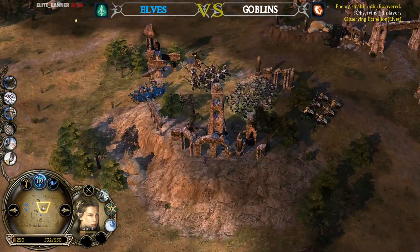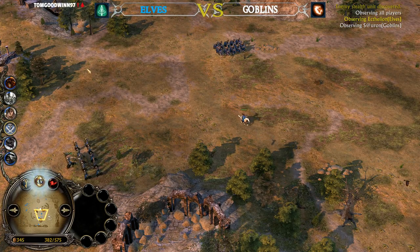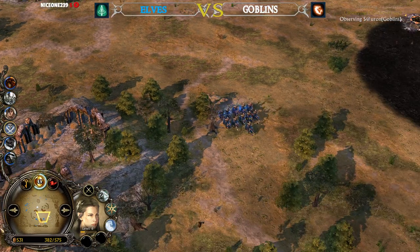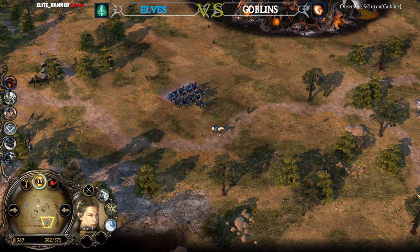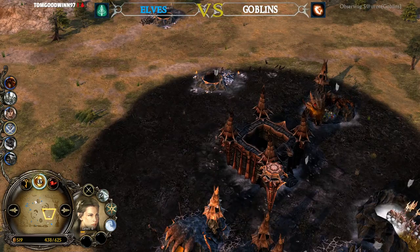Arrow Volley is different in BFME 2 compared to Rise of the Witch King. In Rise of the Witch King it hits once and leaves fire on the ground that damages units over time. In BFME 2 it shoots about three times with no fire on the ground, but it's much faster and not touchable, unlike in Rise of the Witch King.